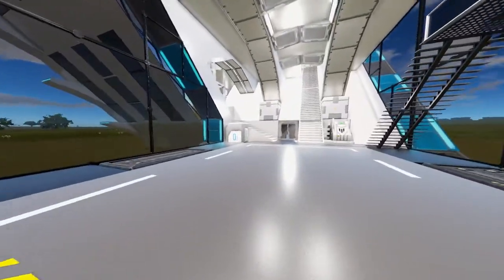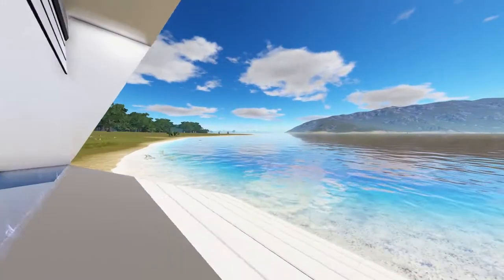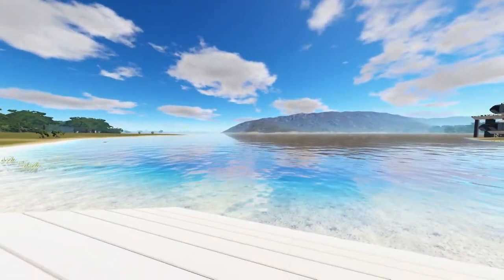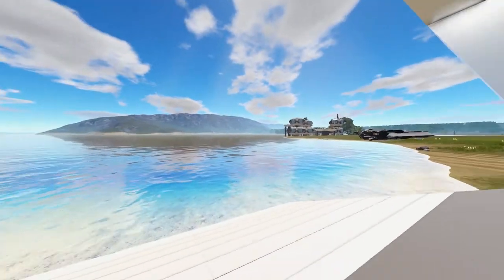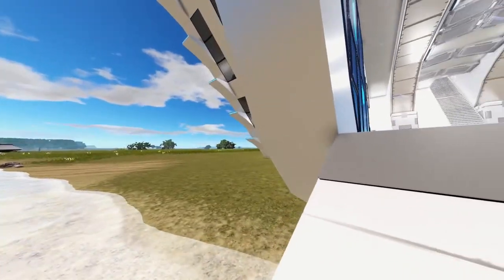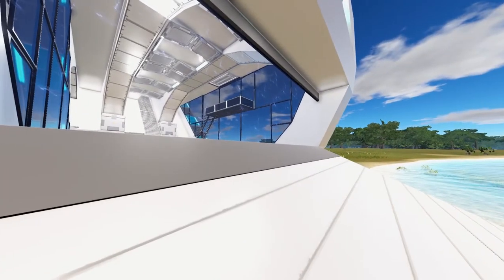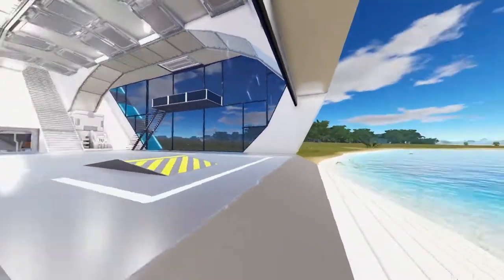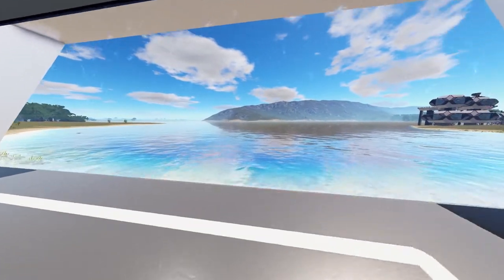Let's just roll inside here and see what we have going on. We're going to start on the bottom floor, which, as you can see, has a nice ramp that extends out. This is obviously going to be our hover vessel hangar here. And I decided, just because I wanted to, to place it right on the waterfront. So we're going to go check this out and see what things look like.